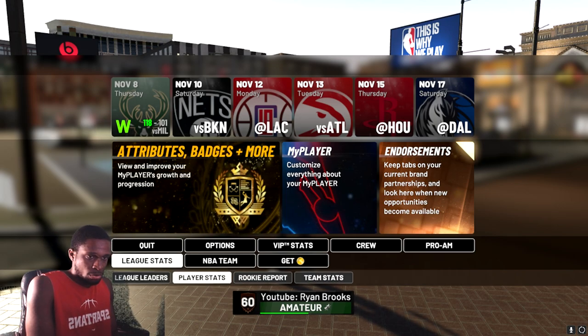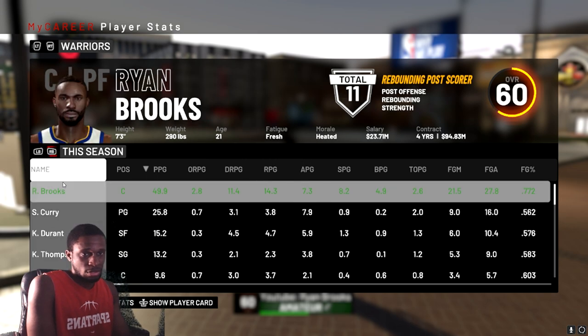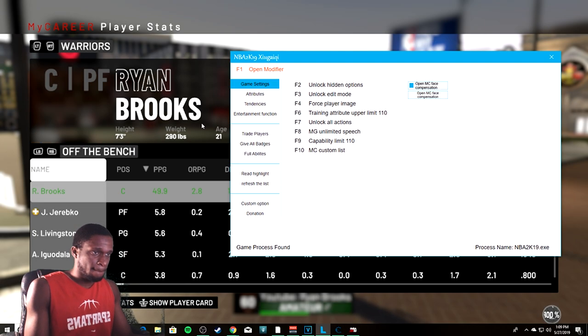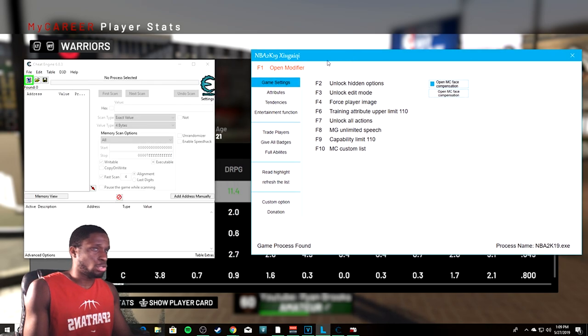Go to your stats screen and make sure that is clicked and nothing else. Then alt-tab back and go to your Cheat Engine so you have both windows in front of you, side by side.